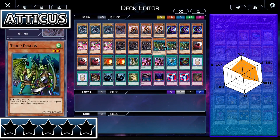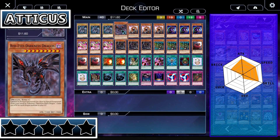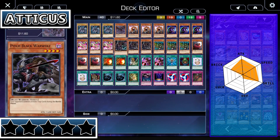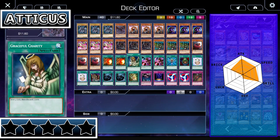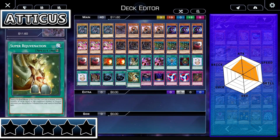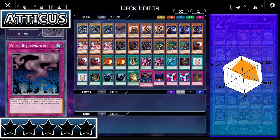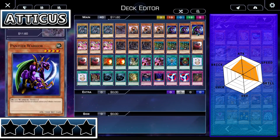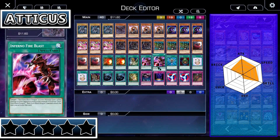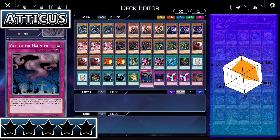He doesn't use luck. When it comes to the brick stat, this is where Atticus Rhodes is a mixed bag — he's average. There are bricks throughout the deck. Panther Warrior is not technically a brick but isn't that beneficial due to its effect. Dragon's Gunfire shouldn't brick in this deck, but because he runs Beast Warriors on top of his dragons it can be a brick card. Infernal Fire Blast is a straight-up brick card. Super Rejuvenation is a brick card 100%. Overall his deck is average when it comes to bricks — he has a lot of solid cards he can just summon, but there's a mix where some cards aren't always usable.